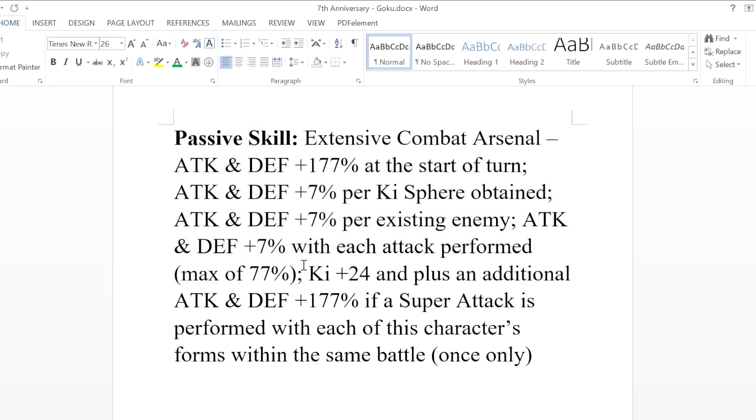Obviously I wanted to do a play on the sevens, just like Dokkan always does. I imagine that no matter what the actual seventh anniversary units end up doing, they'll have a ton of sevens in their passives just because of the number wordplay — they always love doing that. So that's his passive. He can obviously build up to a ton of attack and defense just based off of this, but the real heart and soul of this unit is coming from the super attacks.